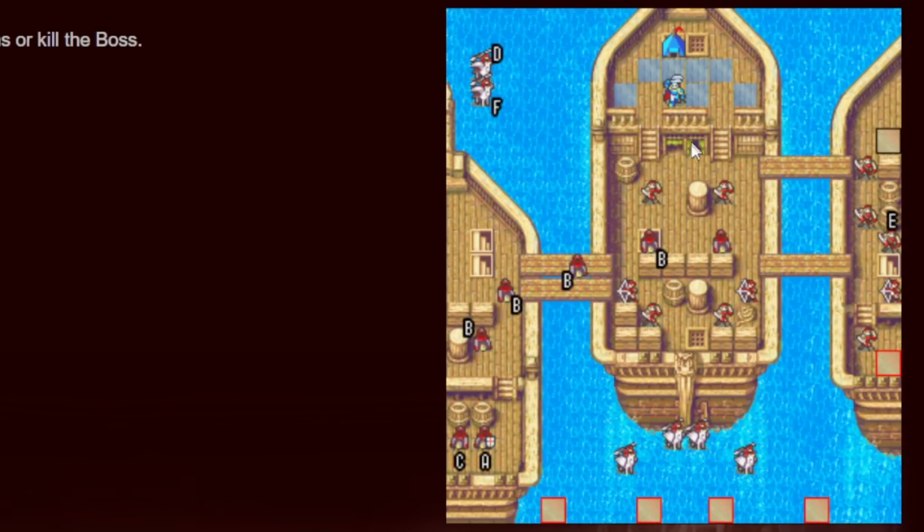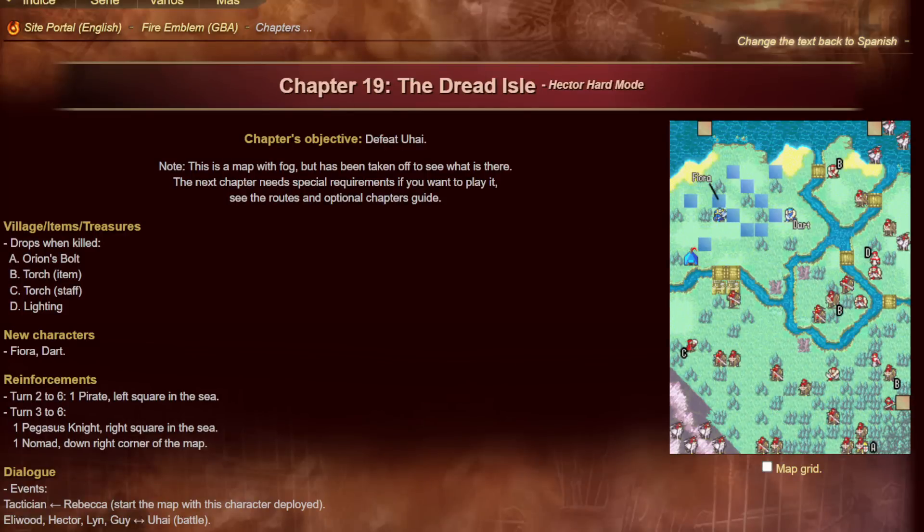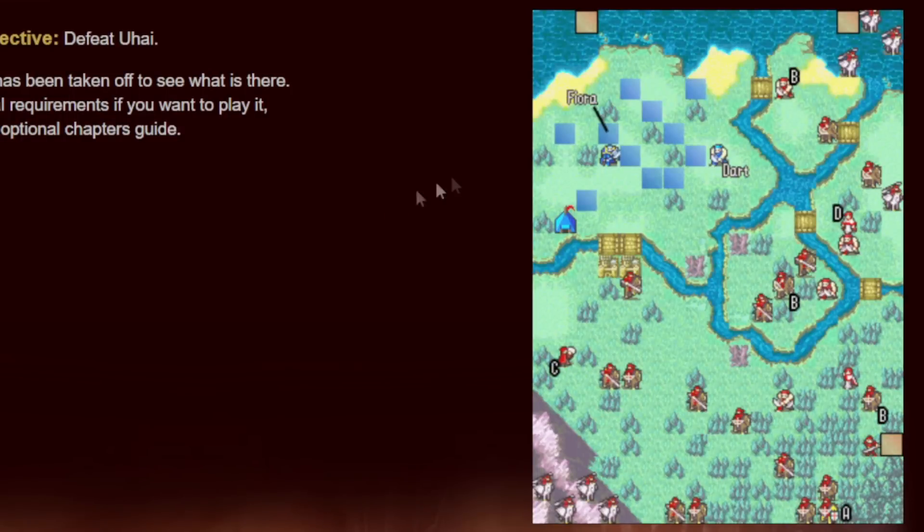The Pirate Ship shops are the last opportunity to buy before the Dread Isle arc, which is two or three chapters long depending on Gaiden chapters. Make sure you have enough hand axes, javelins, and iron weapons to get through those maps. Chapter 19, the Dread Isle: it's a bit intimidating because of Fog of War, but it's less difficult than the Pirate Ship. Bring Florina to recruit Fiora — put Florina roughly where Fiora spawns and you can recruit her next turn. There's also a 15-turn limit if you want to unlock the Gaiden chapter after this, which you do want.